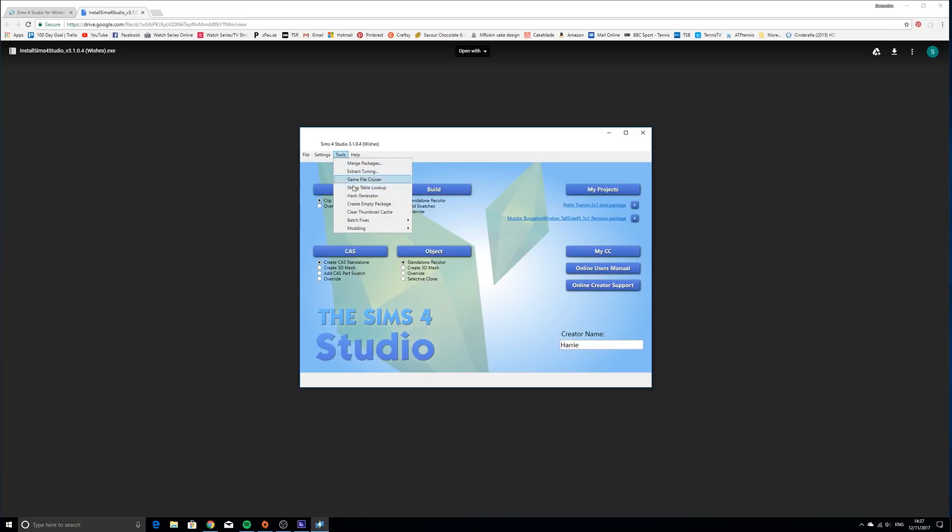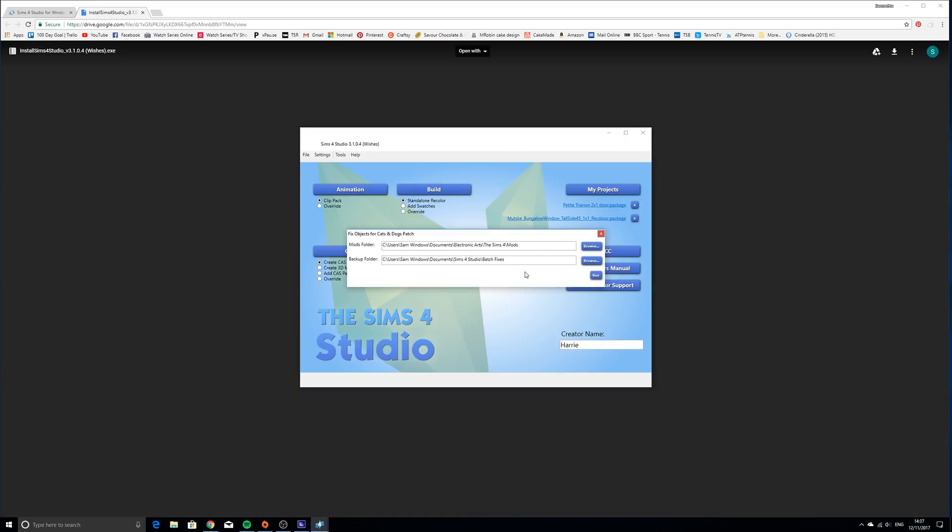To fix that, all you need to do is go into Tools, go to Batch Fixes, go into Objects, and then click Fix Objects for Cats and Dogs Patch. It's literally as simple as that. It locates your mods folder, and also creates a backup of the original files just in case something goes wrong, so you can always revert. I hit Run - I've already done this so it won't show the same result, but it took maybe 30 seconds to fix everything.